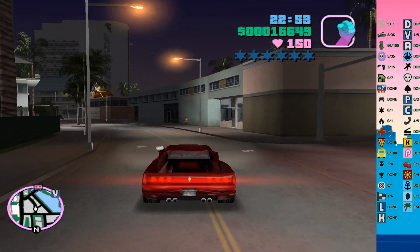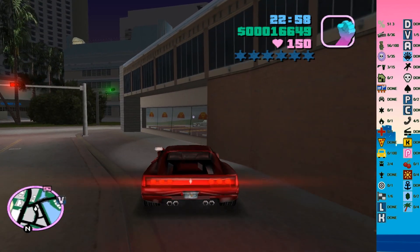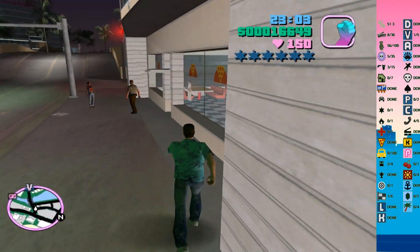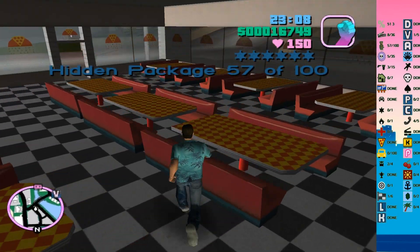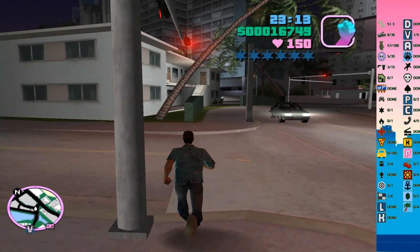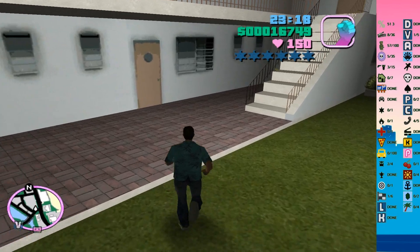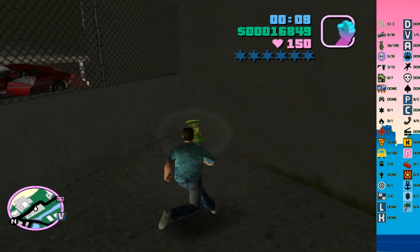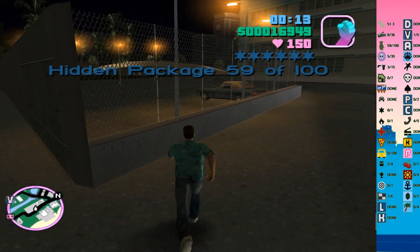Okay. Next hidden package is in the Pizzeria, or so I assume — yes. And the other one is somewhere around here. There we go, lovely. We got one, but we got another one that's closer to here.